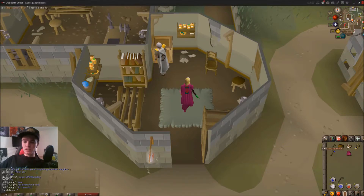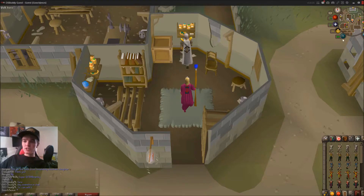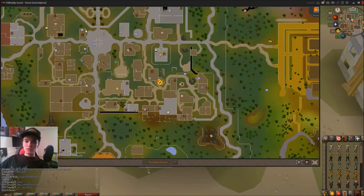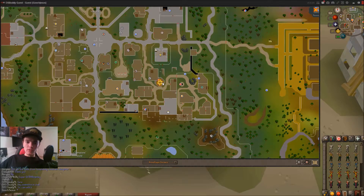So here I have my air tiara and my staff of water equipped now, and my jig is going to be here. But first I'm going to show you exactly where it is on the map. So once you're in Varrock, if you teleport there it will take you here. The rune store is going to be right down here.